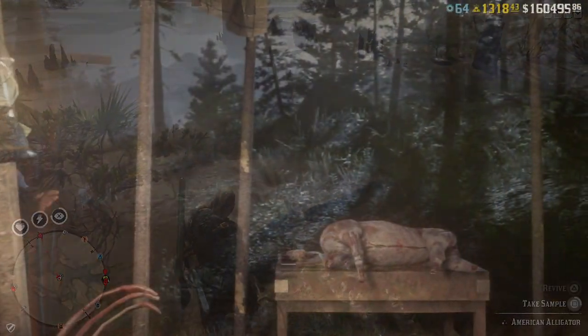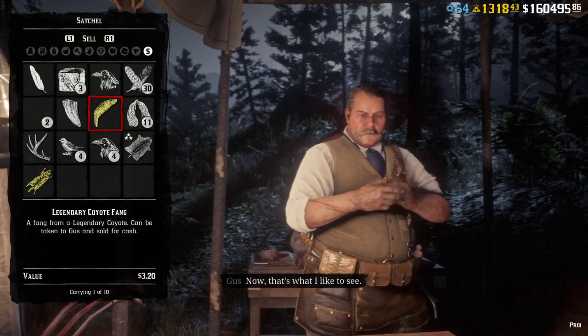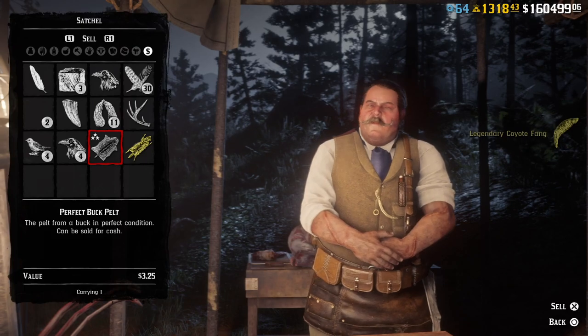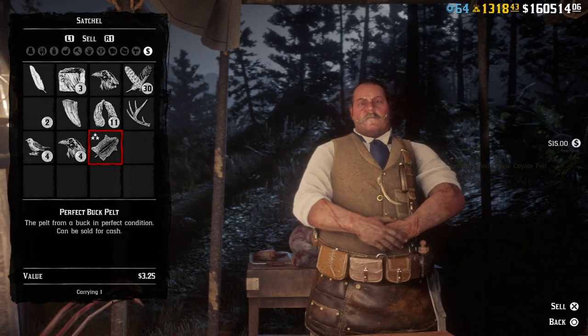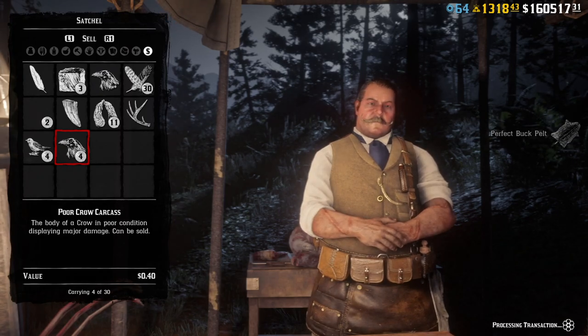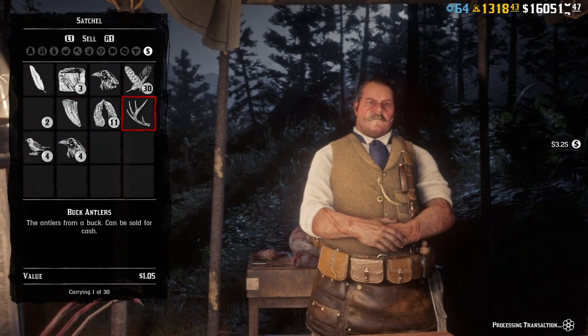Tip number 3: If you want Gus the Trapper to make you a certain item, make sure to skin the animal and sell that specific item to him. Selling the whole carcass does not count towards the materials that are required for those items.